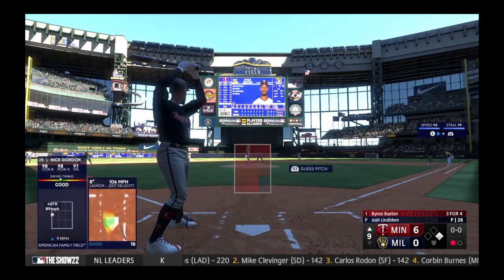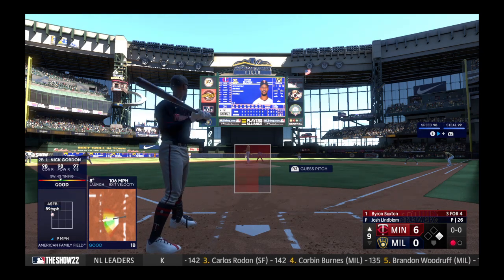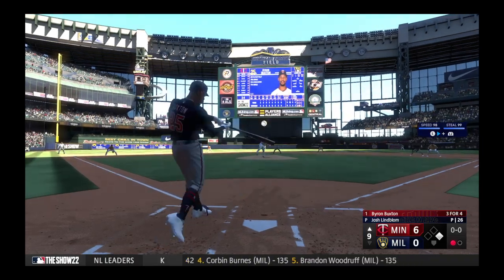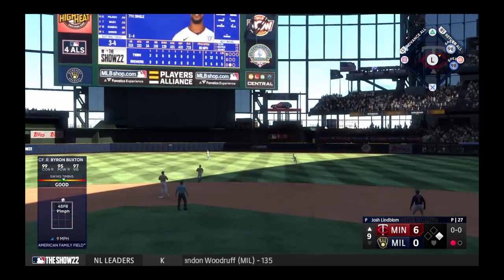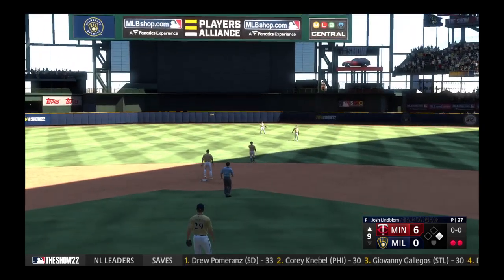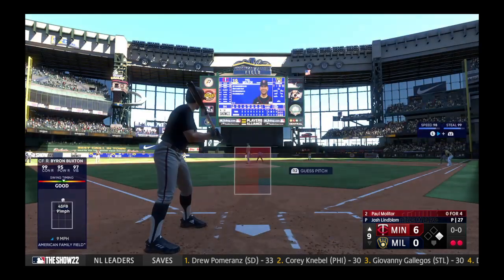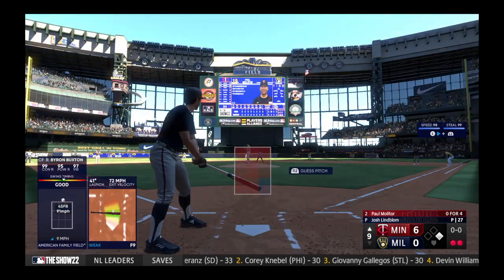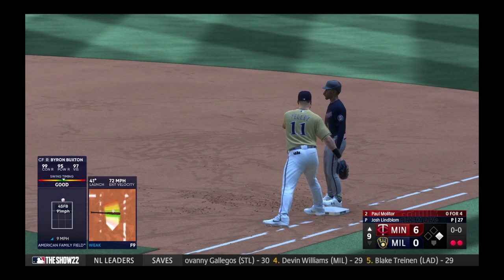Back to the top of the lineup — now Byron Buxton. Out towards right center field, Renfro on his way over — tracks it down for the out. Two down. Man at first, and next for Minnesota, Paul Molitor. This guy — one of the best contact men in the sport as well, outstanding on the defensive end.